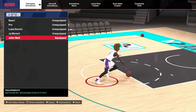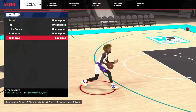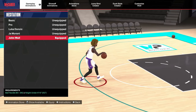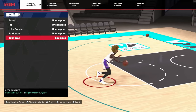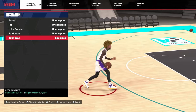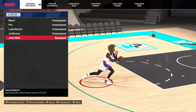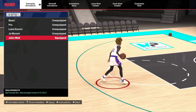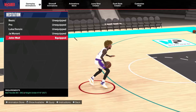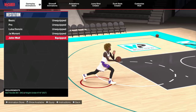For your hesitation, no matter your height, you guys can all get John Wall's hesitation. This probably creates the most space in the game. The only thing with John Wall is it will throw you out of bounds if you don't know how to control it, so be aware. It's honestly the quickest hesitation in the game, especially when you do a same side speed boost.